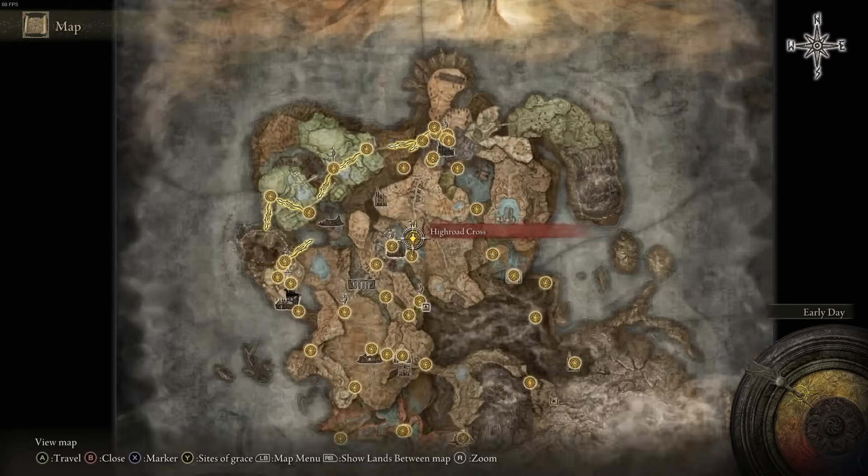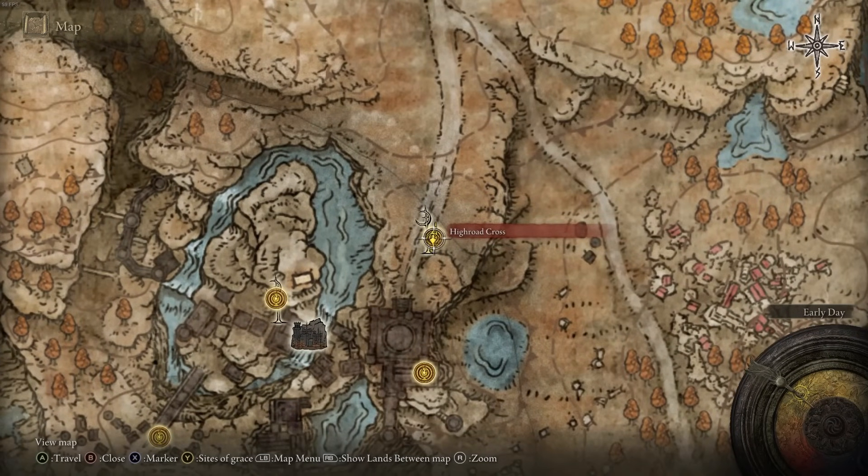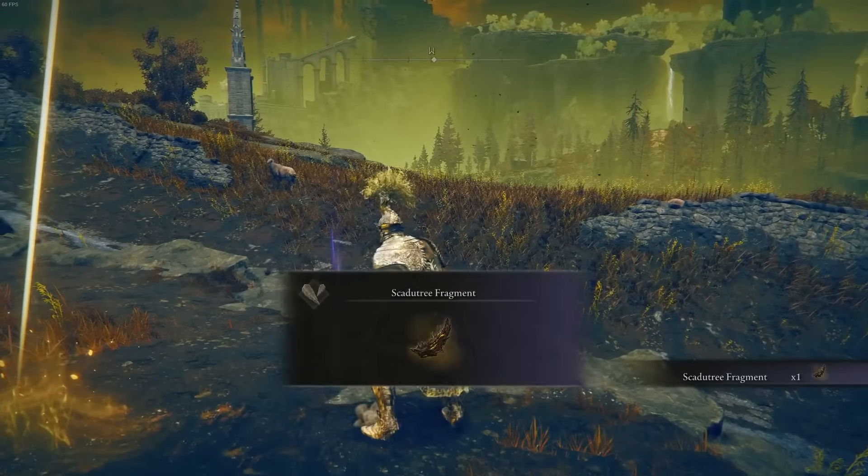The next one is at the High Road Cross site of grace — one of the simple ones. Just get to this location after beating the Castle Ainses boss and the Scadu Tree Fragment is right there.